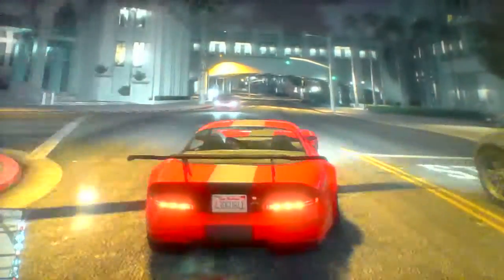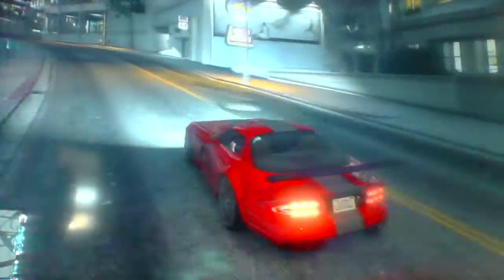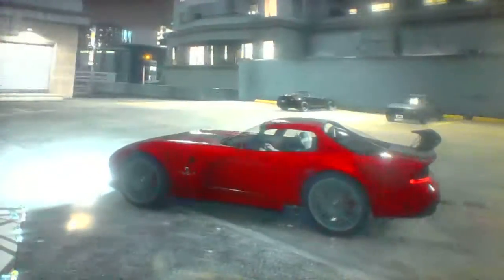Hey guys, Matty Gamer here and welcome back to another GTA 5 online car build. In this episode I'm going to show you how to make Dominic Toretto's car from Fast and Furious — his RX-7.